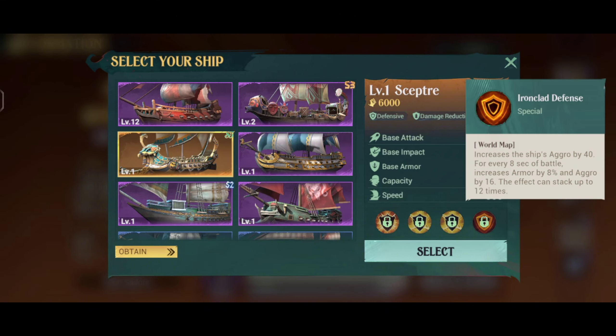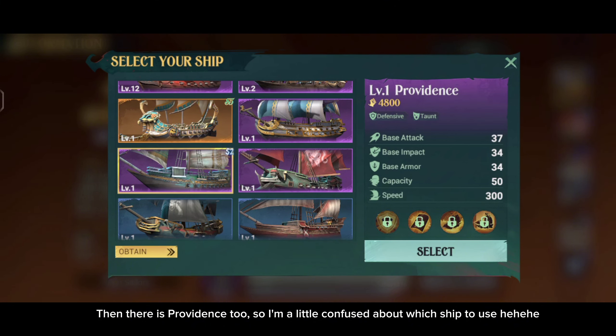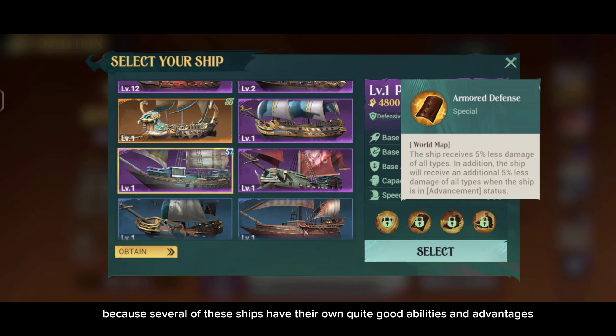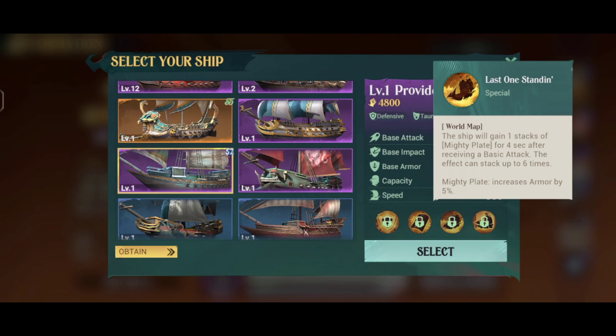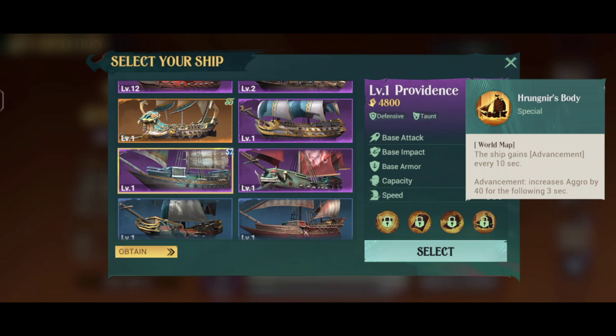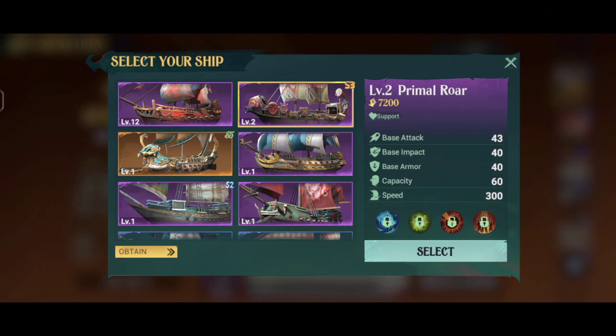Actually, there are several other ships — such as the Sentinel for burning damage, then Scepter, the ship to survive, and then there is Providence 2. So I'm a little confused about which ship to use, because several of these ships have their own quite good abilities and advantages.